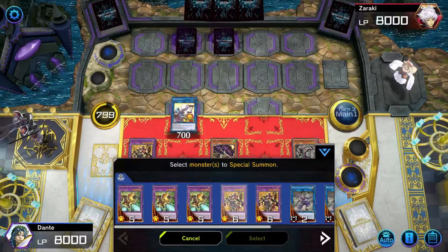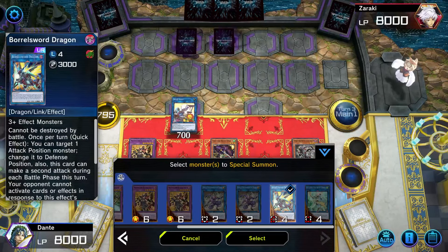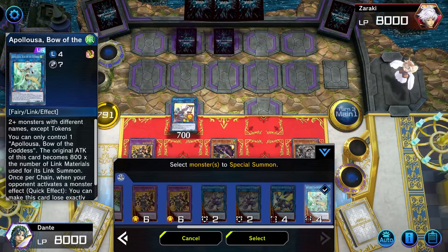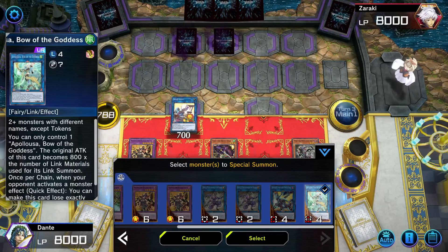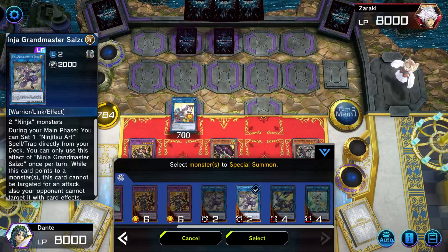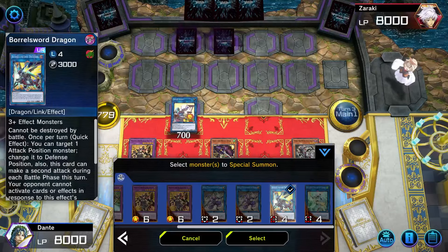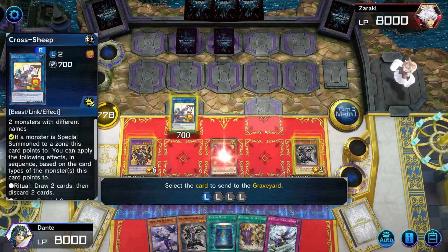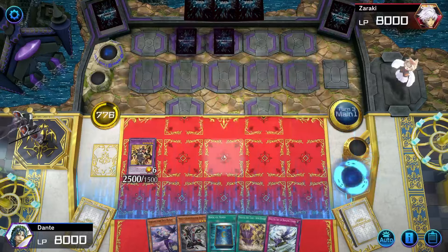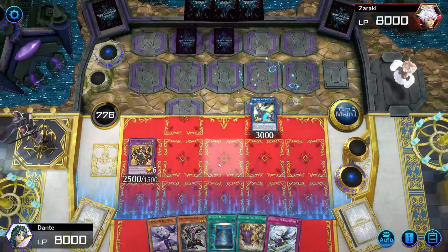From here there are two ways to go. If you want the OTK combo you go into Borrow Sword, which I'll showcase now. There's also a second way — you can go into Apalooza for 3 negates if you're not going to finish the game this turn, or go into Saizo, activate Saizo's effect, set one ninjutsu art, then go into 2-negate Apalooza. But I'm gonna showcase the Borrow Sword OTK because it's the most interesting one for the two-card combo, and it's a turn 2 combo most of the time so it's a little bit better.